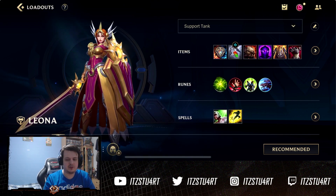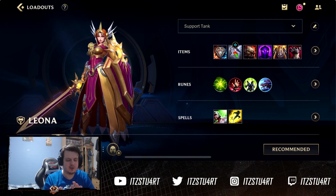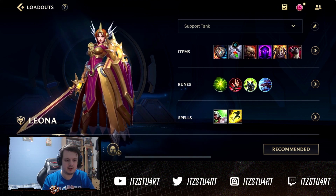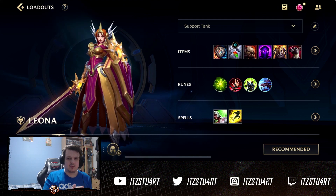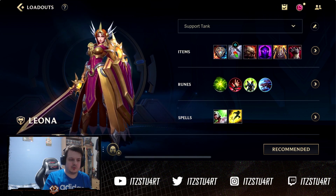For summoner spells, normally go Flash and Heal. Flash/Barrier bot lane is also becoming really popular. If you want to be a bit more aggressive, you can go for Ignite. That's it for a quick rundown of the items and runes — now I'm going to take you through all of the spells and what each one does.